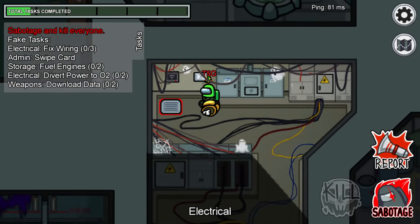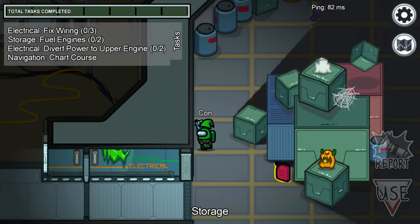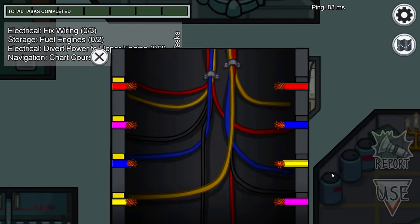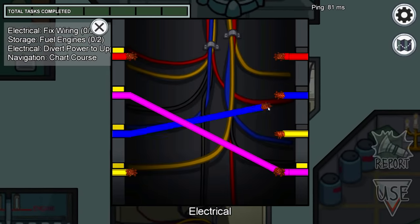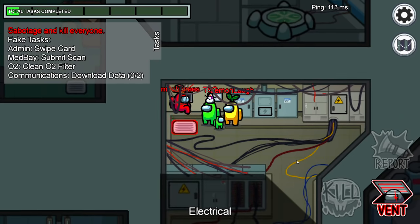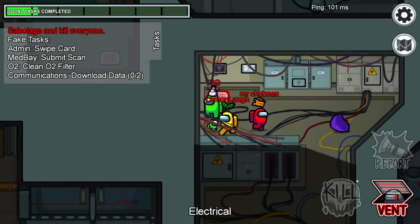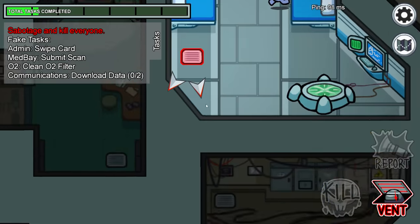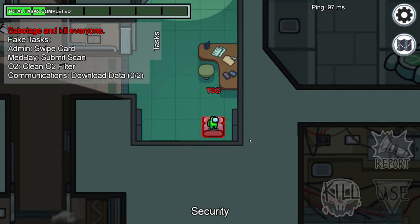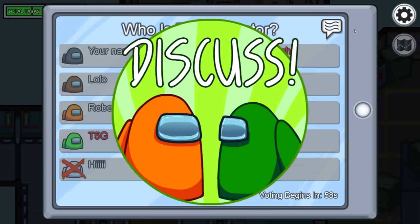Finally, our number one tip: the electrical strategy. There's a download task in electrical you can use to your advantage as an imposter. If you're in there with someone doing the download task, it blocks their screen for nine seconds — enough time to vent without being caught. You can even vent to cams, kill the person in security, and vent straight back with the other person in electrical vouching for you. Use this trick when the opportunity presents itself.